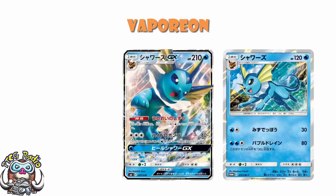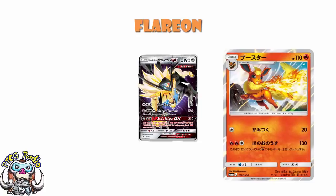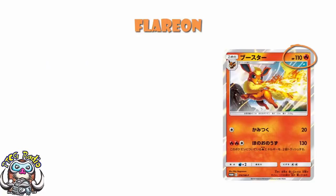But maybe Flareon can be our saviour — maybe Flareon is good. And I'll give you this: Flareon is an awful lot better. In terms of typing, you do get to hit weakness on stuff like Duskmane Necrozma, which is quite nice. And Grass Pokémon — Decidueye comes to mind as a Pokémon that's seeing a lot more play lately — and yes, you'll actually be doing enough damage to KO them. We've got 110 HP, which OK is lower, but we've got two nice attacks.